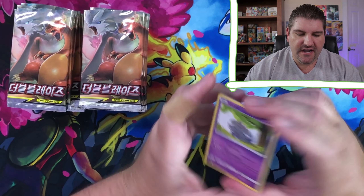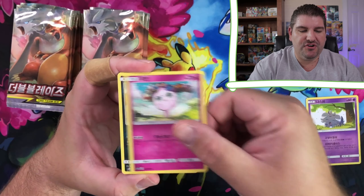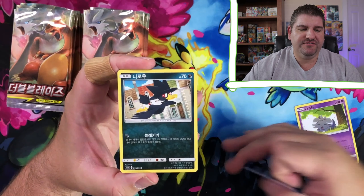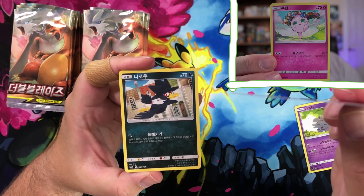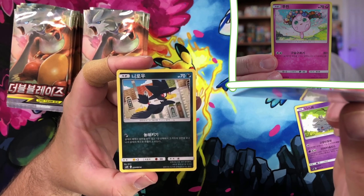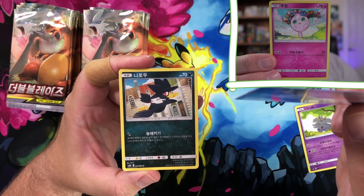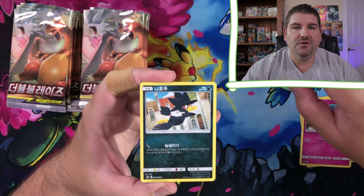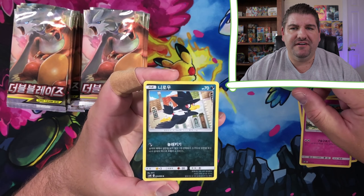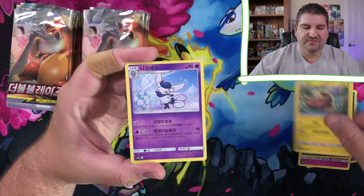I don't know what they say on these cards. I also don't know if there's a card trick for these. An Espeon, a Jigglypuff - I'm going to do the Jigglypuff song! Jigglypuff, Jigglypuff, Jigglypuff. There you go. That is the Jigglypuff. Murkrow.